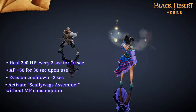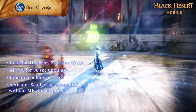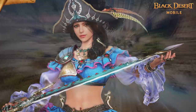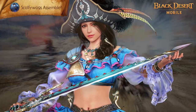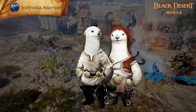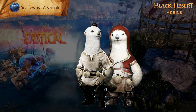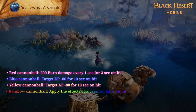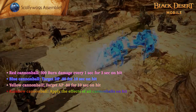Bon Voyage is a skill in which you draw out the Power of the Mist to strengthen yourself. Buccaneer summons the Slippery Scallywags after using 3 skills at the cost of 40 MP. The Slippery Scallywags fire a cannon which deals damage based on Buccaneer's damage. There is also a chance for special cannonballs with unique effects to be fired.